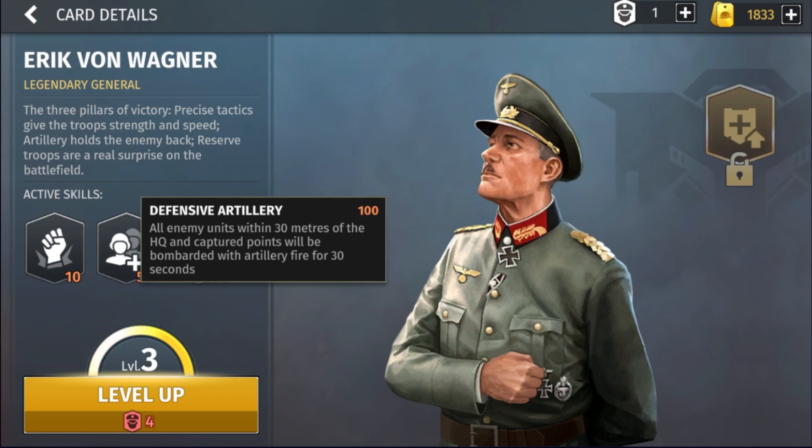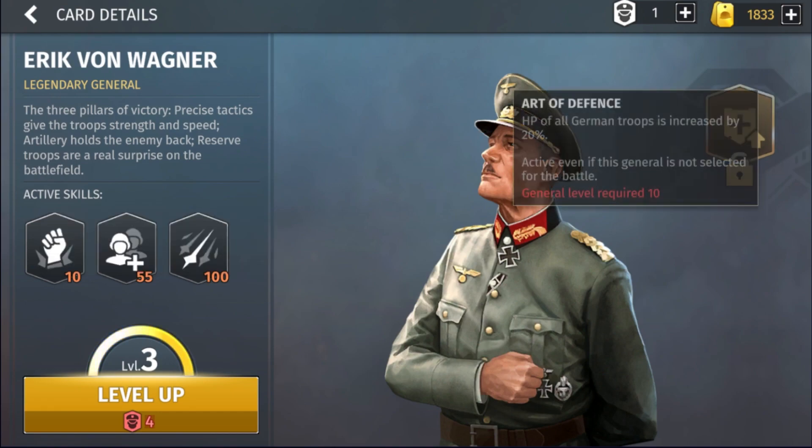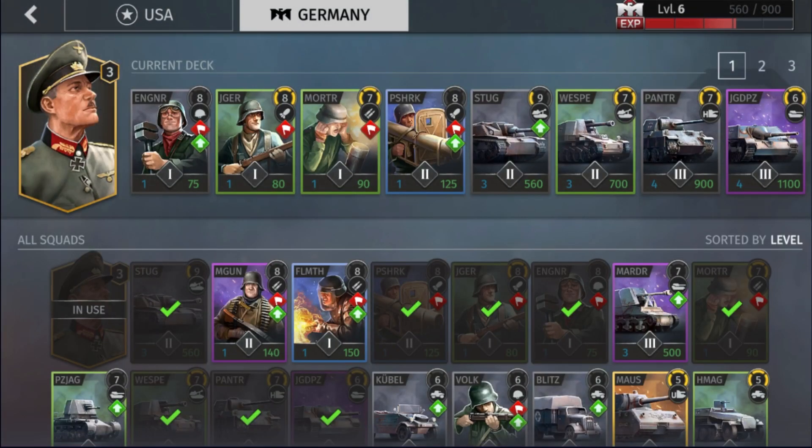My recommended strategy with this commander is to spam Blitzkrieg, then in the mid game save up for Defensive Artillery and fire it when your opponent makes a push — it can be really high impact. Eric also has Art of Defense at level 10, which gives 20% hit points to all German troops. Obviously level 10 is very high, but it's a massive boost to your stats once you get there.